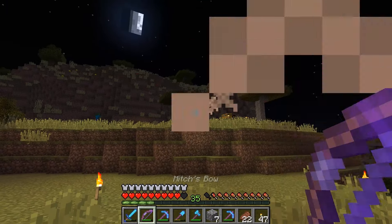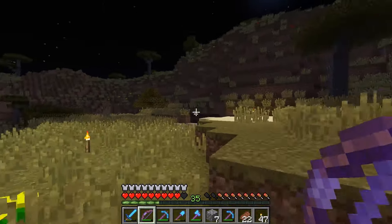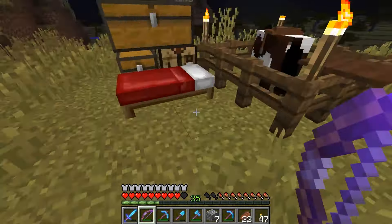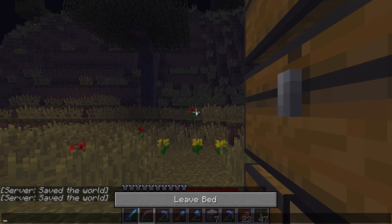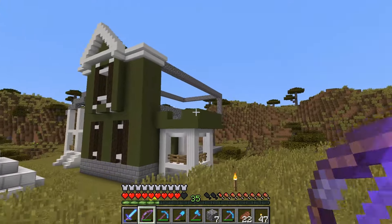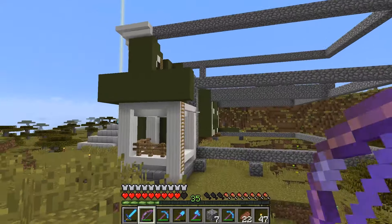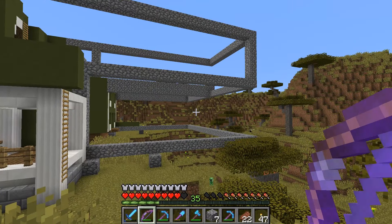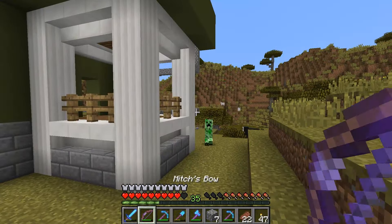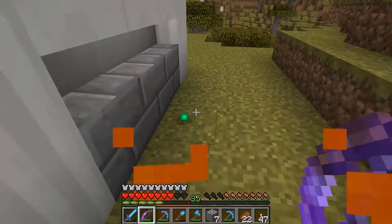We need to go to sleep — there's too many bad things out here. Die! Look at that bow shot — I am an expert bowsman. Well you fell in the hole, that's your excuse, not mine. Go away. Let's go to sleep.